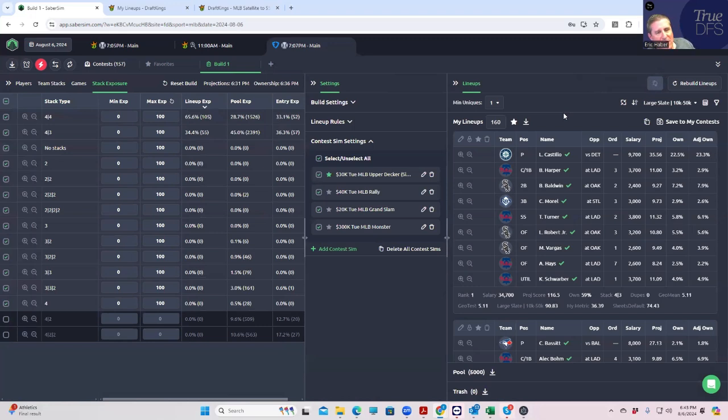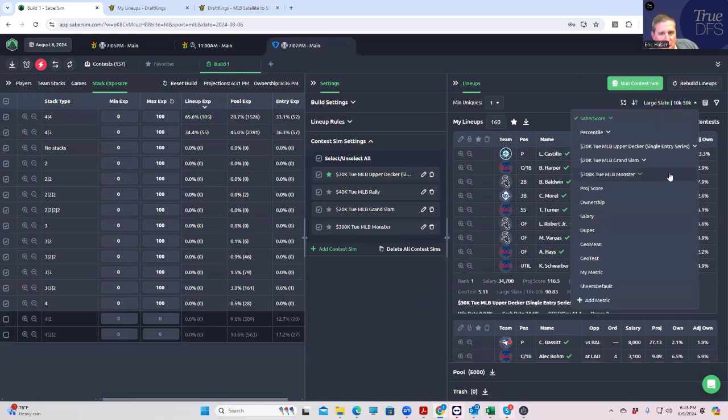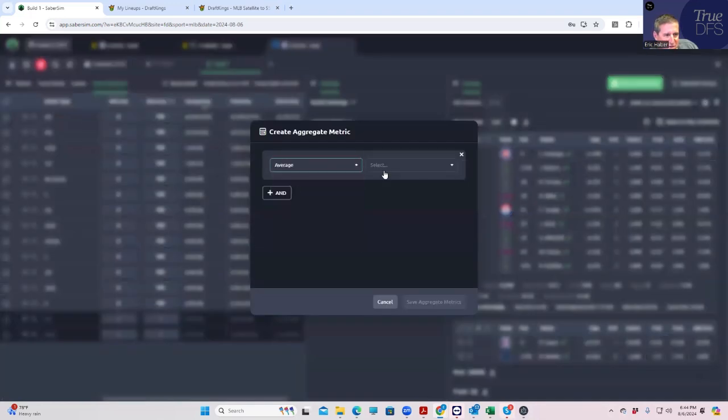We're running these for now, and as the slate goes on, we'll come back and do a couple of late swaps, because I'd like to see what I'm doing wrong. There are a couple of questions I had about late swapping. Let's see what we have — we've got to wait for this to populate. Rally — risk-adjusted ROI. Let's use this aggregate metric: average projected score, save 120.